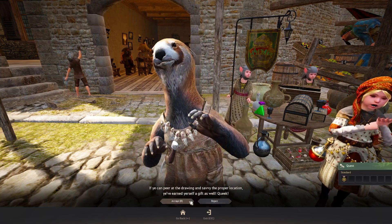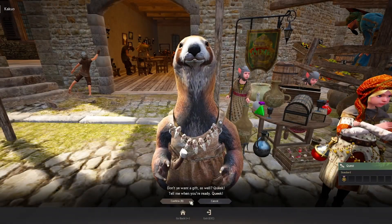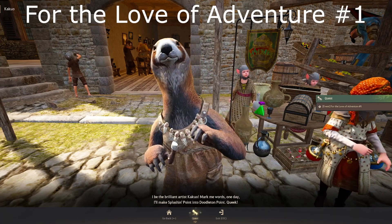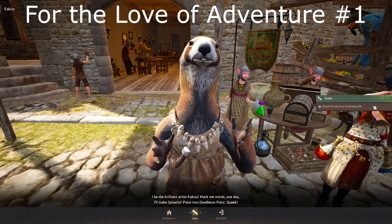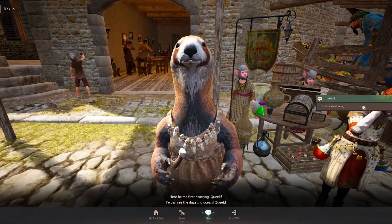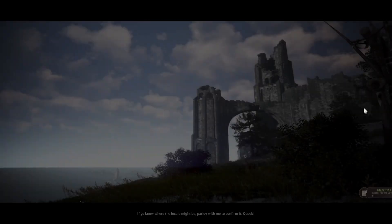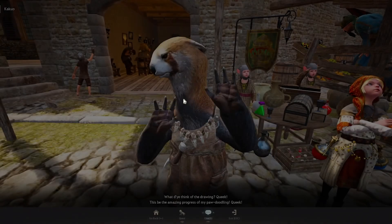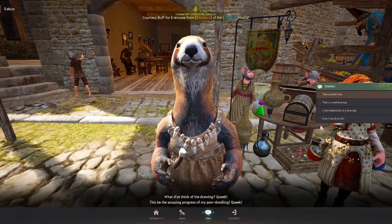We accept the quest — objective completed immediately. Confirm the second quest, right from Kakua again: Event: For the Love of Adventure Number One. Accepting that — at the end you will get the Event Manor Downlight Lamp. Press chat to interact with Kakua and look at the drawing; it does look pretty exciting.